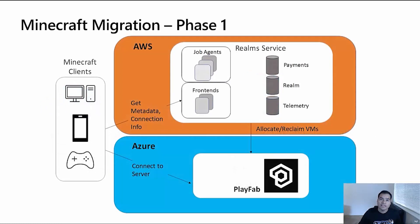As you can see in the architecture diagram, phase one involved migrating the cloud-hosted multiplayer servers. Minecraft Realms hosts tens of thousands of multiplayer servers in the cloud, which are dynamically allocated as per user demand and reclaimed as demand fluctuates. During phase one, the initial architecture had Minecraft Realms hosted on AWS EC2 instances, and they moved to Azure PlayFab managed multiplayer hosting services.